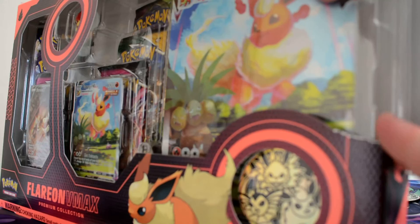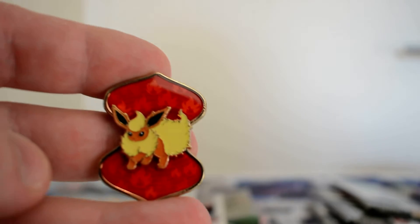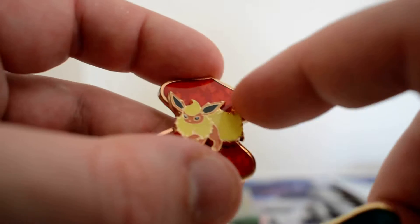I am absolutely butchering this box. Starting off, we have the Flareon pin — it's actually nice and focused. So exact same design as the Vaporeon, just different energy patterns and the different Pokémon, so that's good. We do get a code card for the box itself.